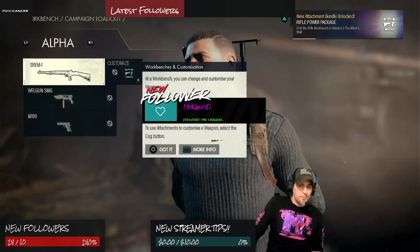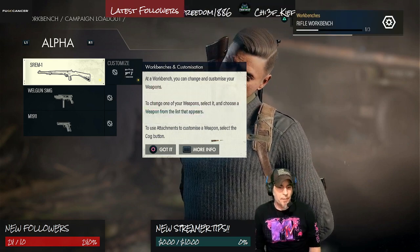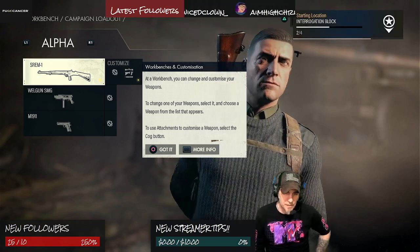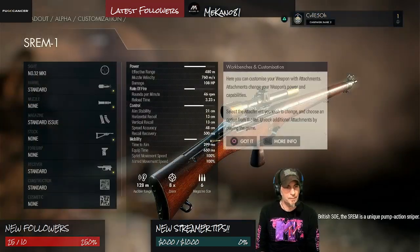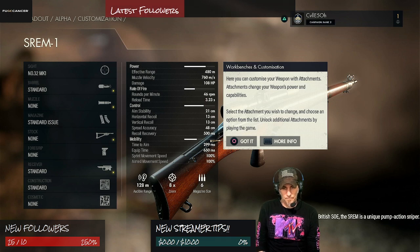Hey, thank you guys. At a workbench you can change and customize your weapons. To change one of your weapons, select it and choose a weapon from the list that appears. Use attachments to customize weapons — select the cog button. Gotcha, cool. Customize weapons, uh-huh, got it.